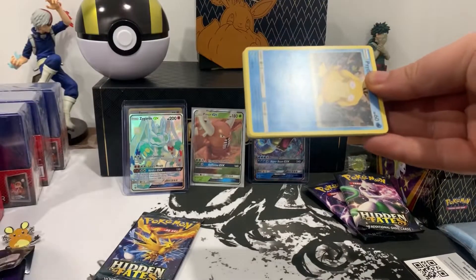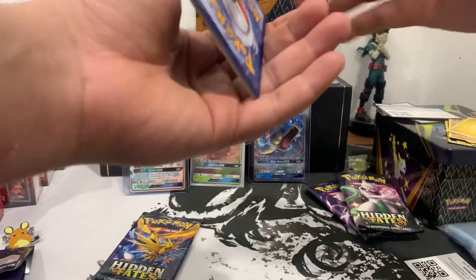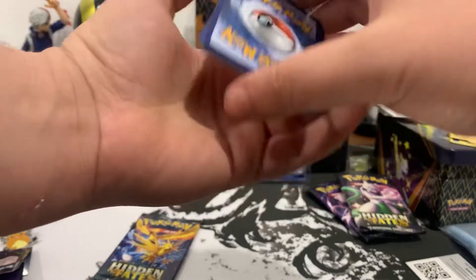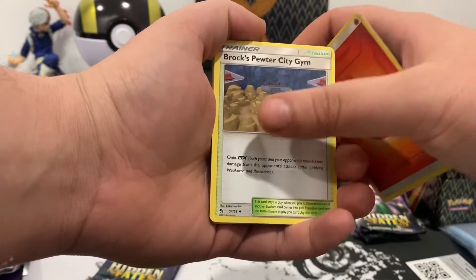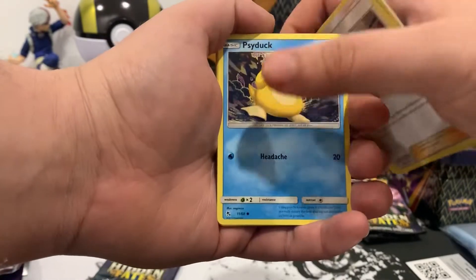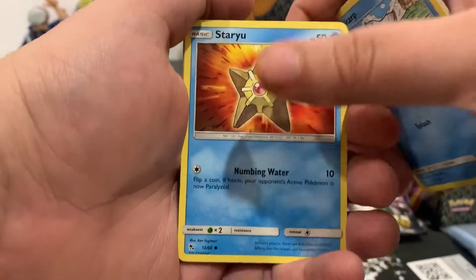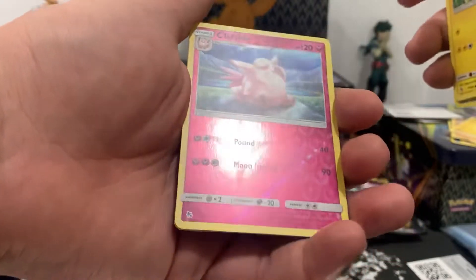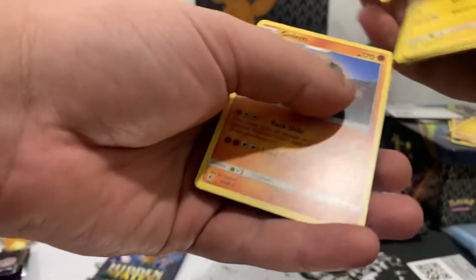Let's see if we can keep the luck going. Next up — code card, one, two, three, four to the front. Going with water — it is fire. We got Brock's Gym, Metapod, Giovanni's Exile, Psyduck, Magikarp, Staryu, Voltorb, Pikachu, Clefairy reverse, and a Golem.